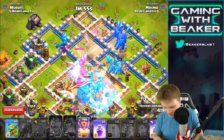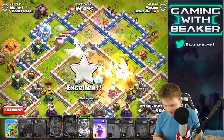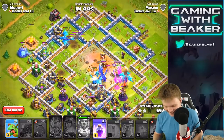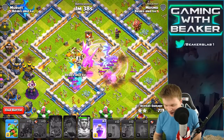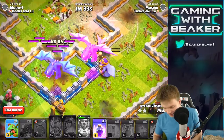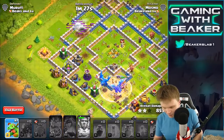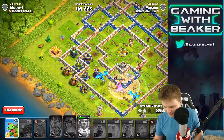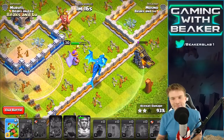Right when the freeze wears off I'm gonna hit the warden ability. Wow, this worked a lot better! Are you kidding? Look at this mess in here — it's so crazy, you can't even tell what's going on, there's so much happening. We've got one more rage, let's drop it just for fun. We are gonna get the three star on this or very close. Oh my god, I think we're gonna get the three!